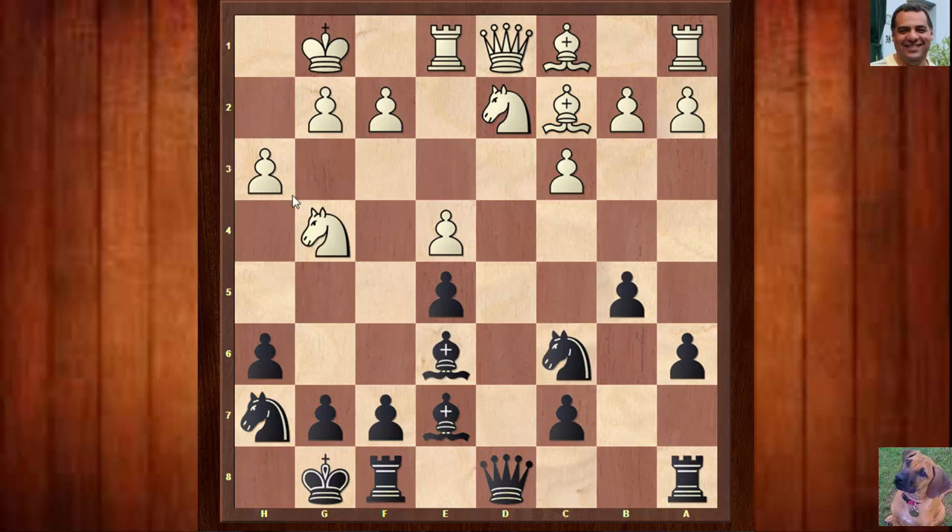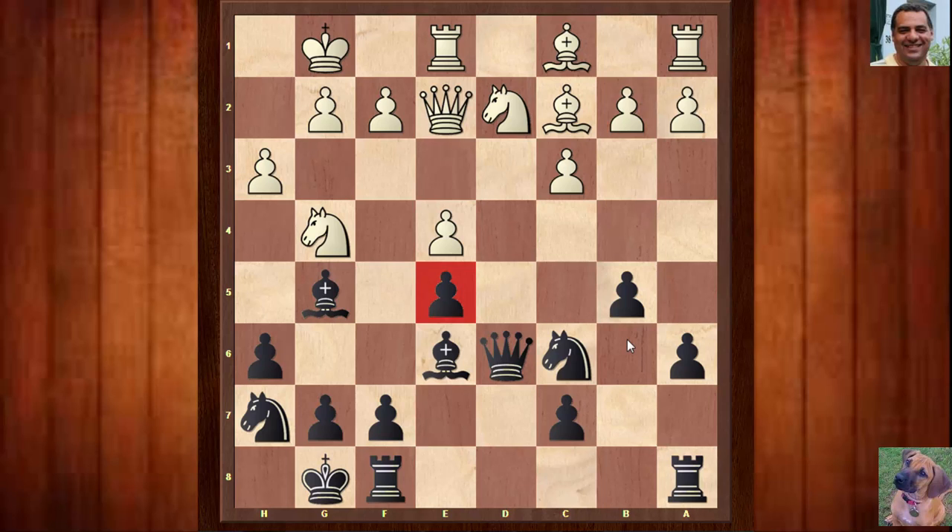White actually plays Ng4 — another idea from Nh2, just to get a very aggressive-looking Knight. Black plays Bg5, willing to exchange the dark-square bishops to weaken White on the dark squares. Then Qe2 and here we see Qd6. It looks as though e5 is supported a bit more; maybe Black is going to put more pressure down the d-file. And if the Knight moves, maybe there's also Bc4 harassing the White Queen.